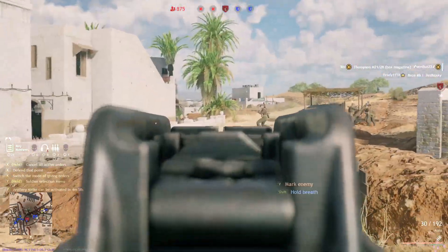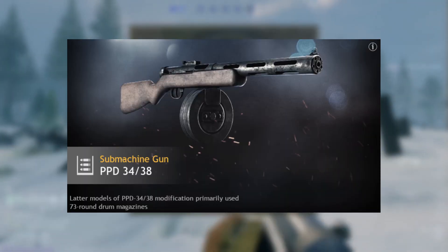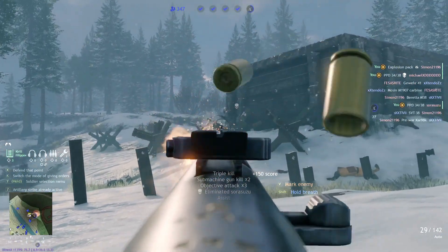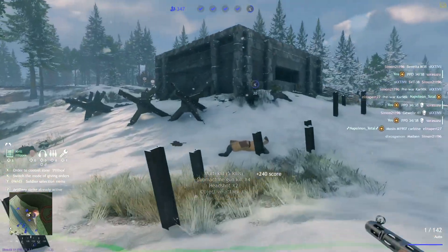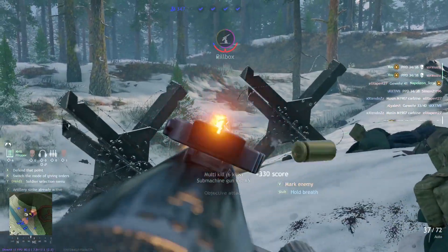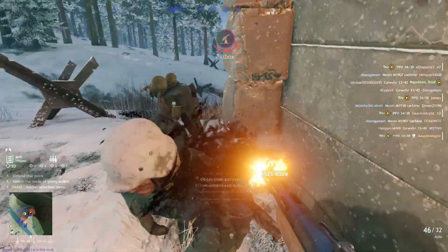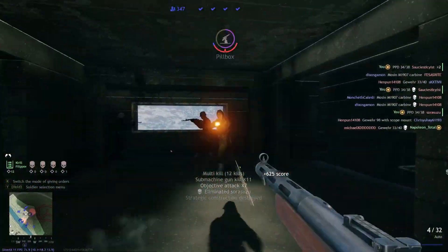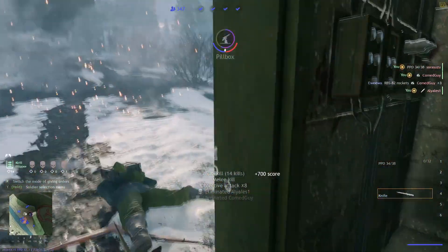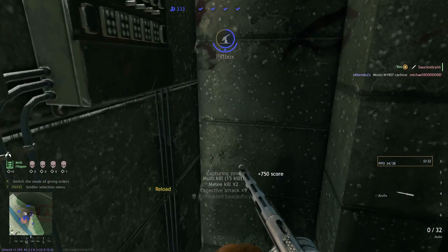Let's move on to the number 3 spot, and that is the PPD 3438. The rest of these are going to be very close — I literally had a hard time placing the PPD 3438 at number 2, number 1, or number 3. I ended up going with number 3 because the Soviets have a lot of good SMGs in Moscow, and the PPD 3438 won't be the best one you get, but it is definitely the better early-game option. This thing will shred through people like nothing, and the PPD 3438 literally has a 71-round magazine, which makes it almost unstoppable.